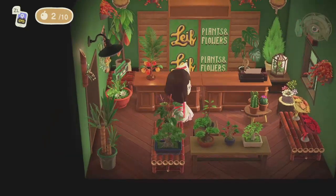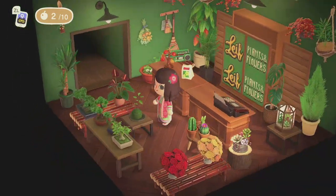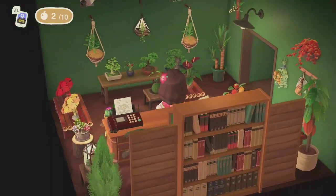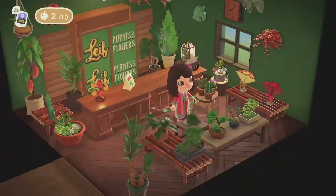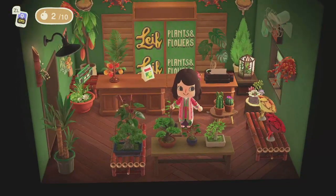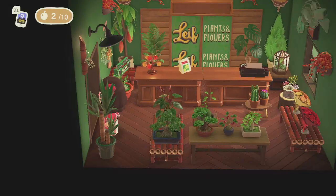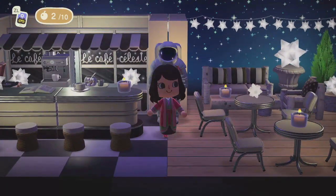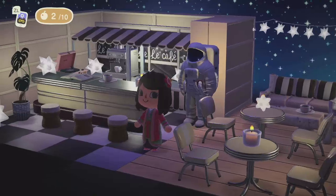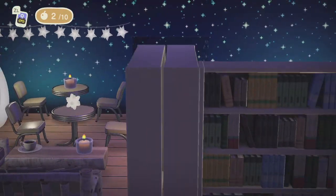This is Leif's Plants and Flowers. I love seeing all the plants. And I notice there's like a security camera everywhere we go — so this place is very secure. I just love this room. So this must be Celeste's cafe continued — Le Cafe Celeste. The walls are stars, this is perfect. And I like the star garland.